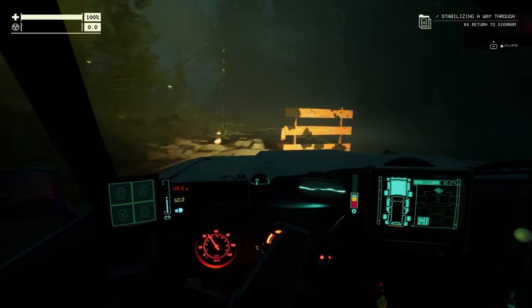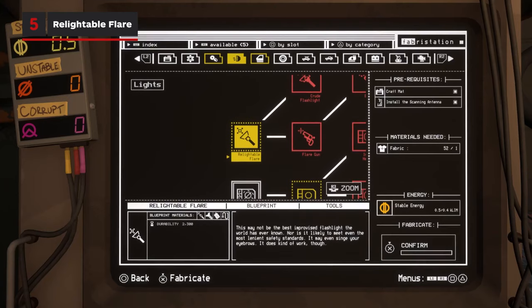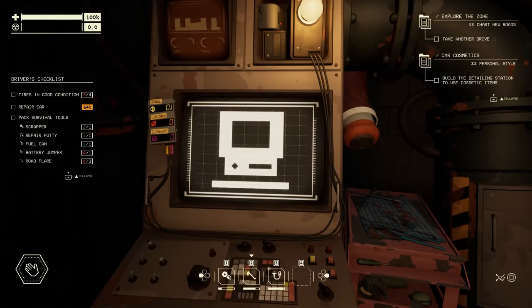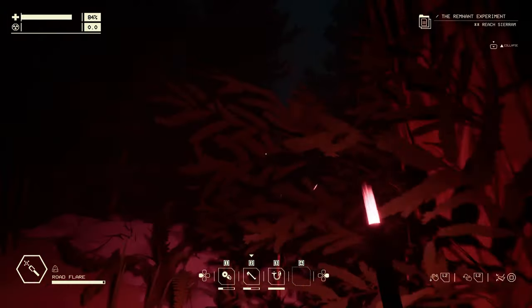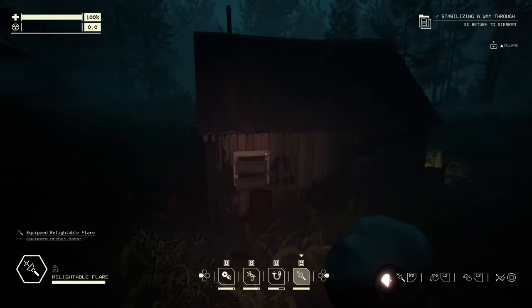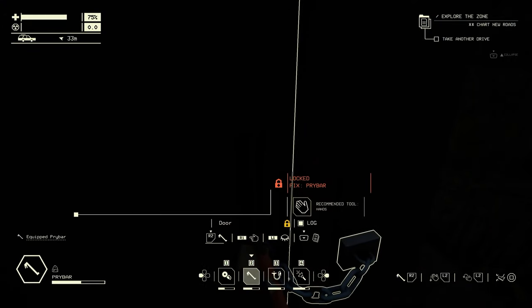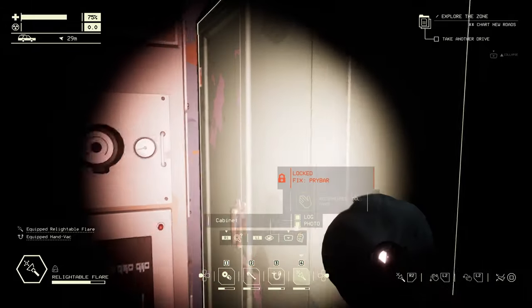If it's too dark in general during the night time, then you're really going to want our next upgrade: the Relightable Flare, found under the Lights tab. Unlike regular road flares, which ignite once and burn until they fizzle out, the Relightable Flare can be turned on and off like a flashlight. It's dark out there, and you need to be able to see where you're going, especially inside some of those abandoned buildings.